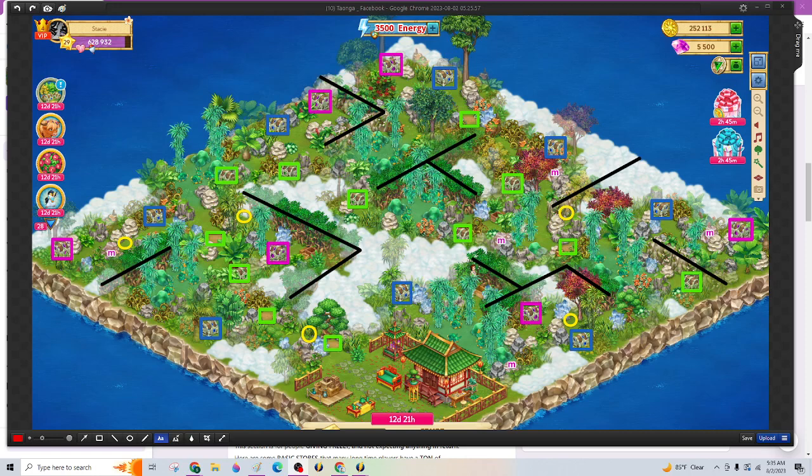Lots of little barriers on this island. Lots of marble — marble all over the place. Some butterflies.